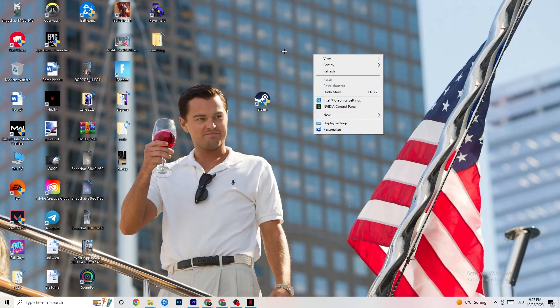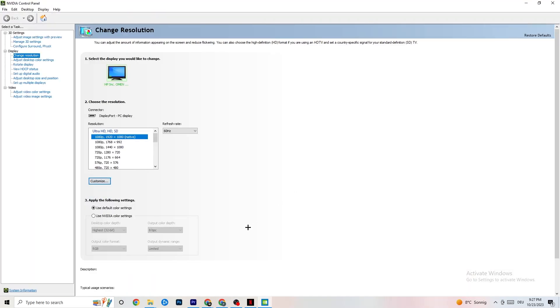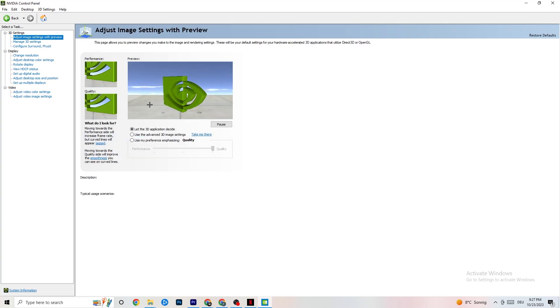Right-click your desktop and open the NVIDIA Control Panel. Go to 'Adjust image settings with preview.' Enable 'Use my preference emphasizing' — you'll see a bar you can move between Performance and Quality. I have mine on Quality since my PC can handle it, but if yours can't, pull the bar toward Performance. It won't impact quality as badly as you think and will help your performance a lot.